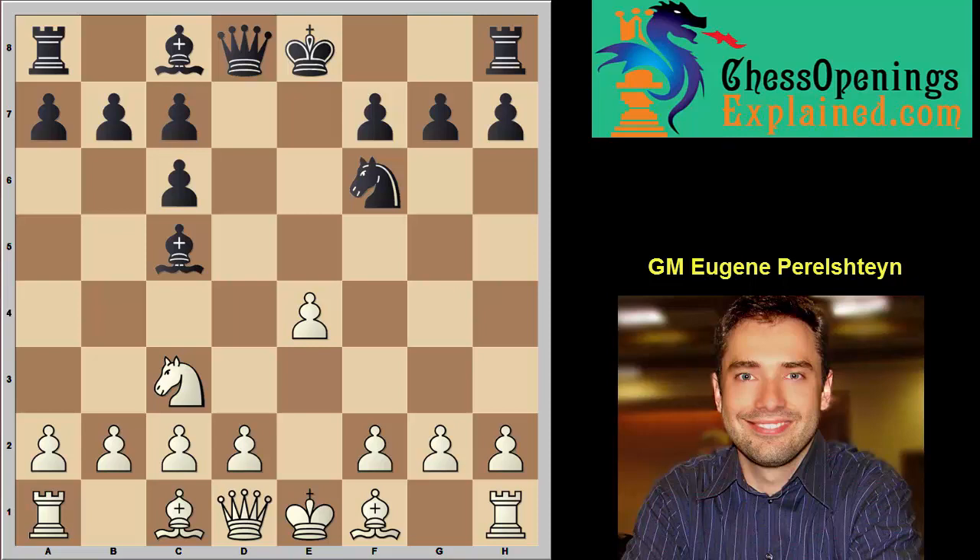Not only is black a pawn down, he's also got these terrible doubled pawns. But this position is extremely tricky, because there's only one — and I repeat, only one — correct move here for white. And if you've never seen that move before, it's not going to be obvious to you what it is. So before we move forward, I'm going to teach you the simple antidote. Let me show you a couple of other ways we can reach this position.